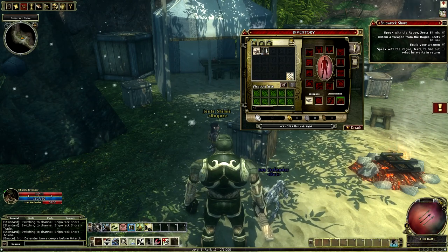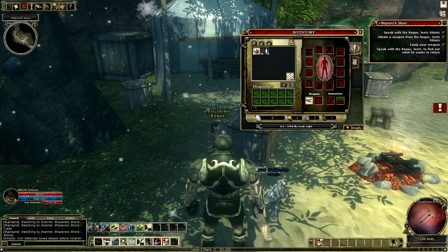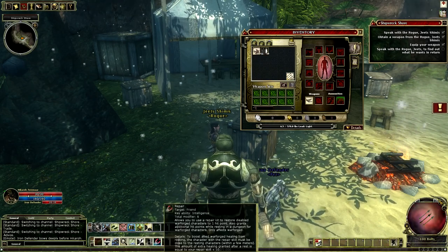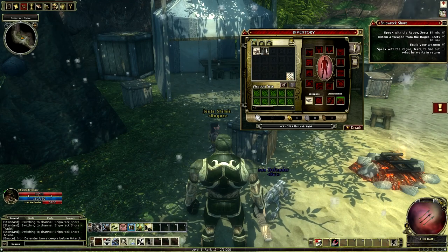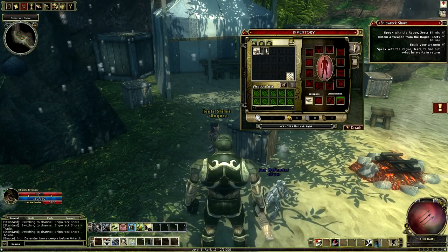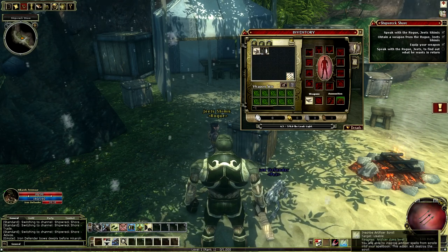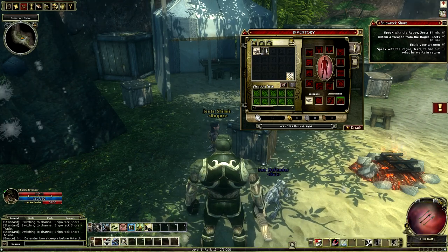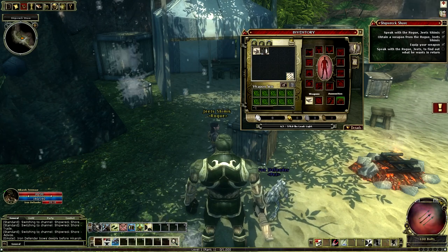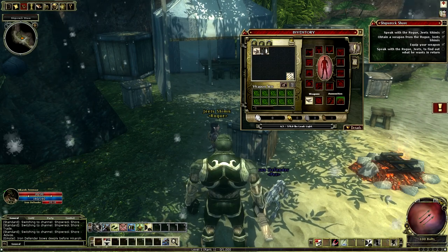So things like sneak, revive — hopefully he won't be dying too much — and my repair ability. We'll keep this main bar for attacks, which seems to be a pretty common thing. Let's grab a scroll. Search I'll leave on here because I'm going to use it quite a bit, and summon defender I will do that also. There we go, we are ready.